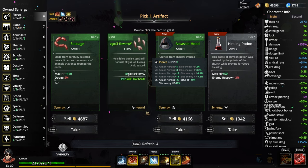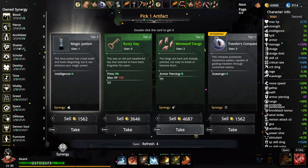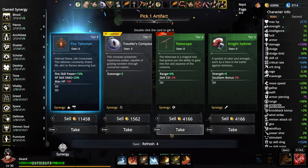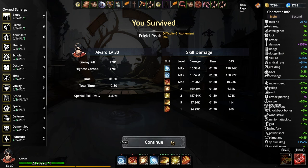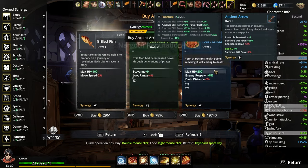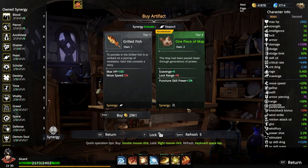Armor piercing — let's do that. The crit rate would be good too. More armor piercing — that's crazy. Shockum's doing the most damage now. Solid. Less dash distance but more max health and enemy spawn. More scavenging, less loot range — that's okay. More max health, mini attack, defense.